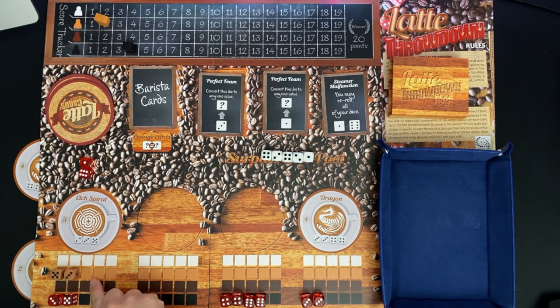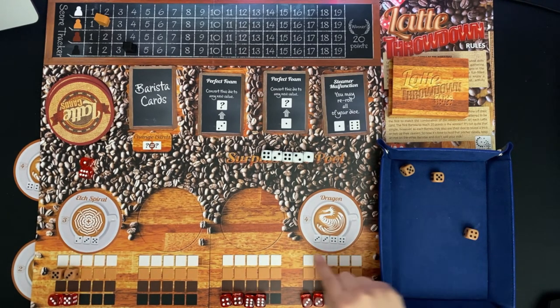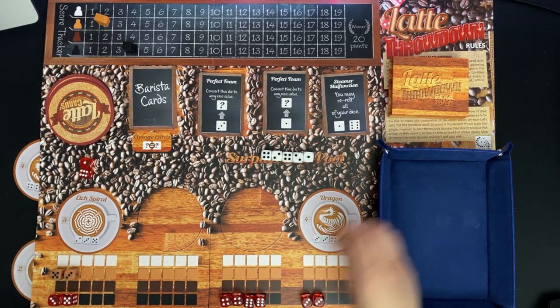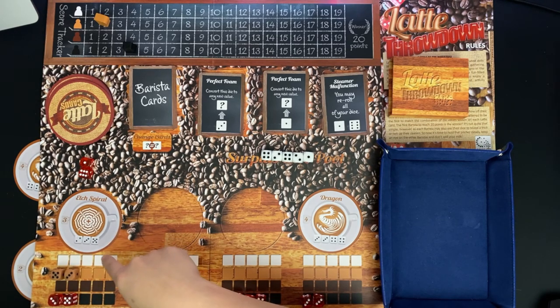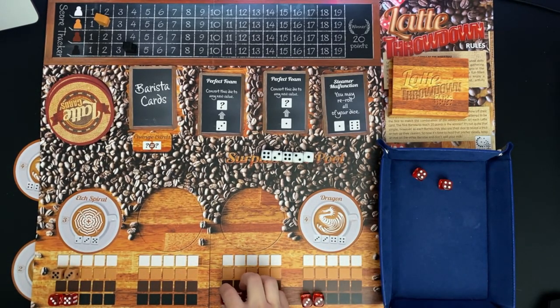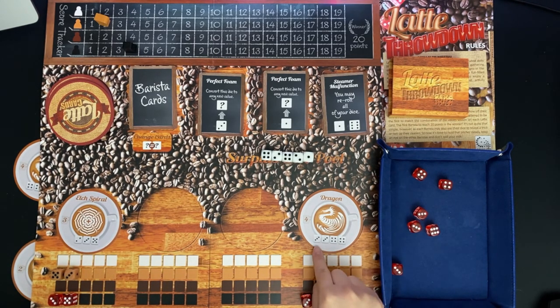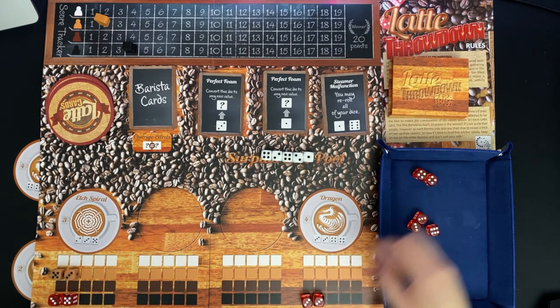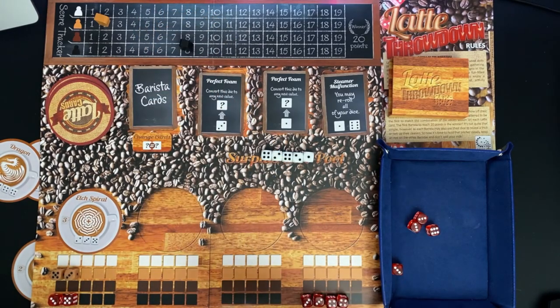My turn - I have three dice since two are sitting on Edge Spiral waiting for a two. I didn't roll a two and can't mitigate my dice to make one, so I'll hold. The AI rolls its two red dice plus the previously placed ones, looking for two twos - still no two, but it rolled two threes and two fours. It already had two threes, so placing the two fours completes that latte for four more points. AI is at eight; I'm at two.